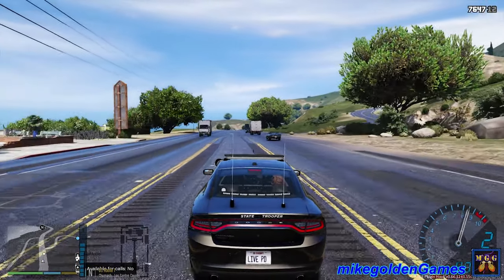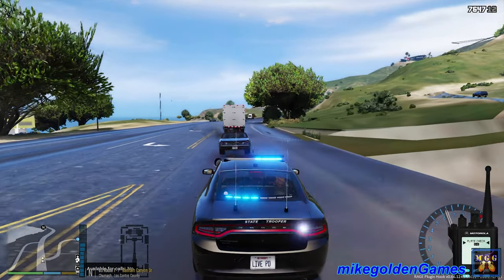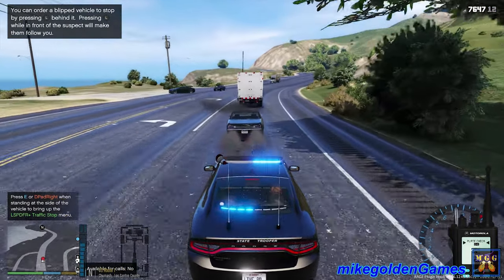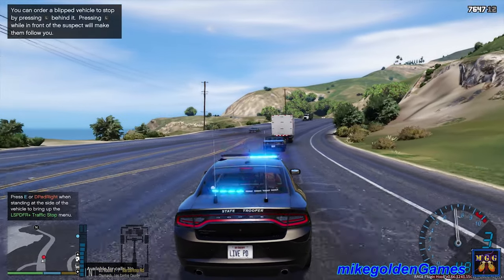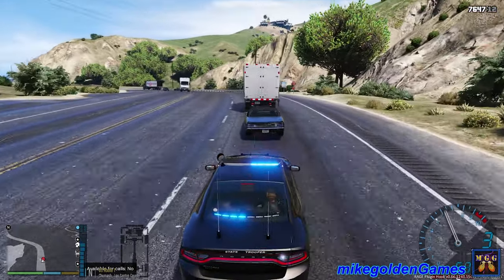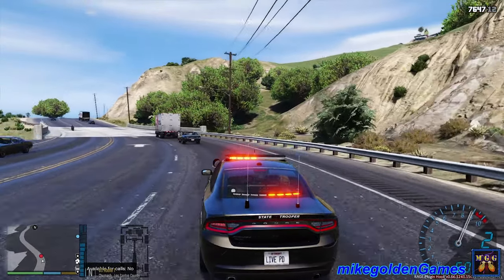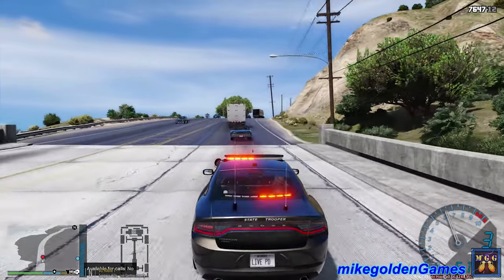We're gonna pull this vehicle over dispatch — their engine bay is smoking and we're getting texture loss already, that's not good. With this vehicle being installed as well it may not be properly working either. I don't know what's going on — every time I install new vehicles it doesn't seem to work. Basically I have like seven or eight standard vehicles and anything I install after that just doesn't seem to work properly.